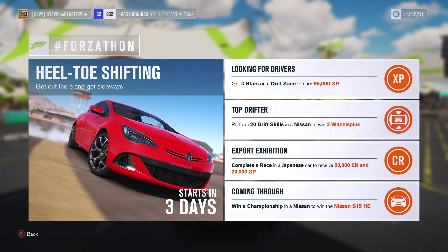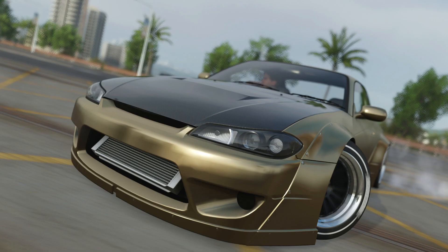Ahoy there maters and welcome to this quick guide for the upcoming Forzathon event called Heel Toe Shifting. Get out there and get sideways. This event is running Friday the 8th of September through to Monday the 11th of September. During this Forzathon you can bag yourself 115,000 XP, 20,000 credit, 3 wheel spins, and most importantly another chance to win the Nissan S15 Horizon Edition.